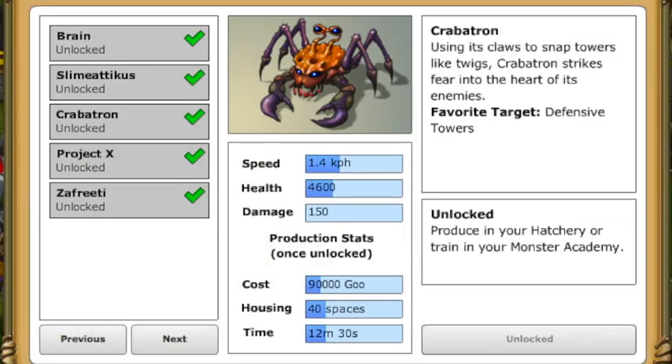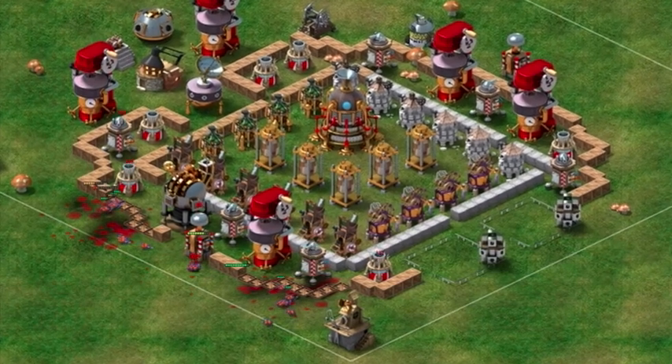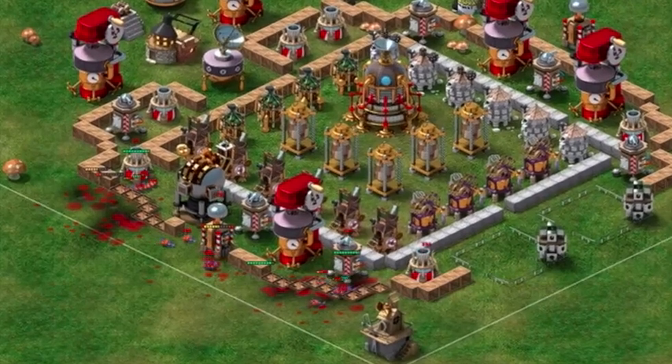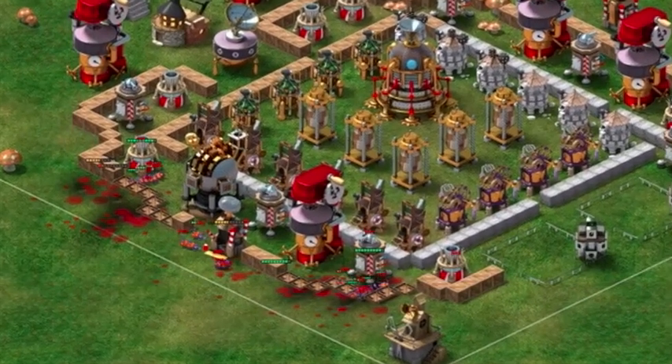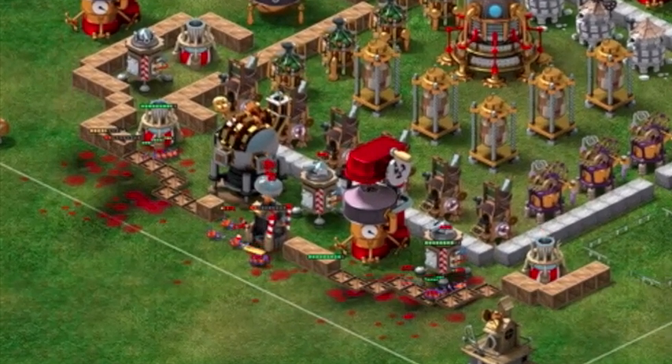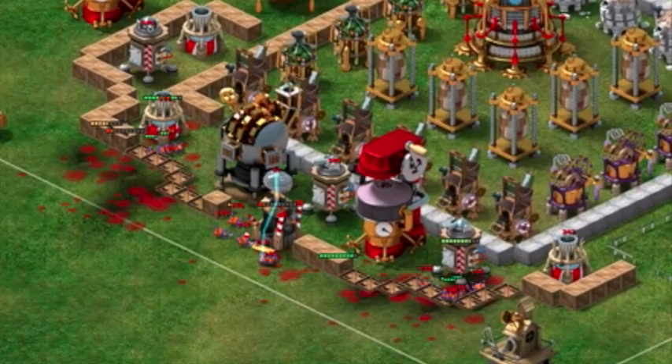The Krabatron monster's favorite target is defensive towers. Krabatron will use his strong claws to snap victims in half. An entire horde of Krabatrons can quite successfully take down a yard's defenses using their destructive capabilities and incredibly high health, leaving plenty of time for other looting monsters to step in and fill your storage silo.